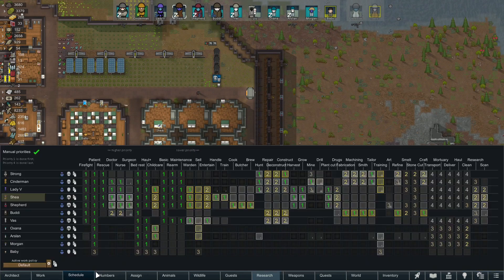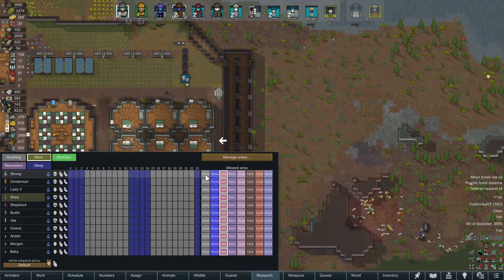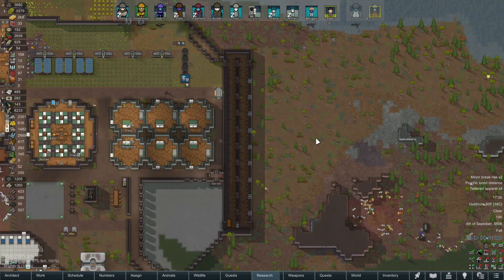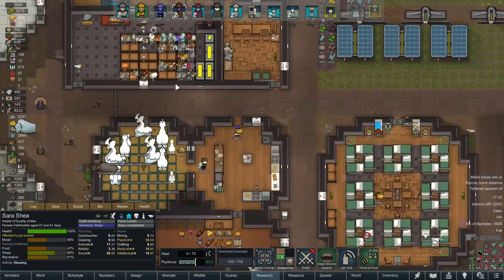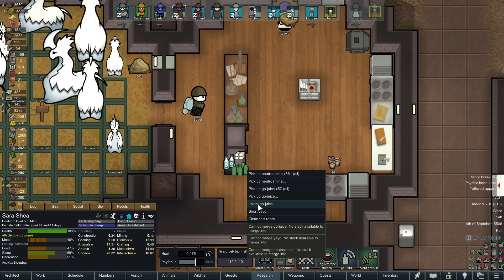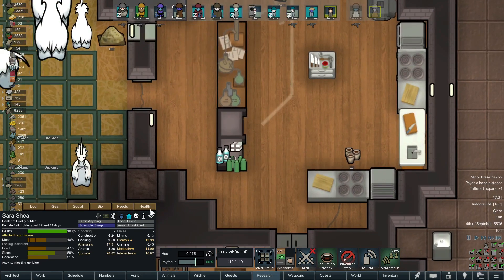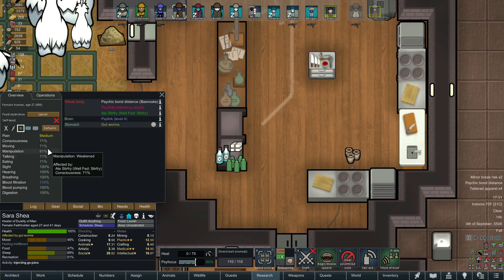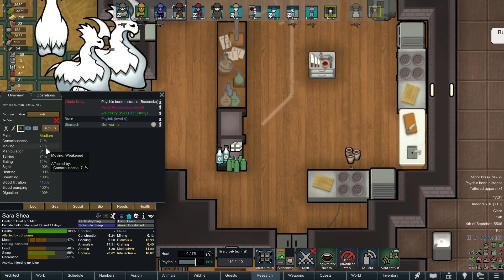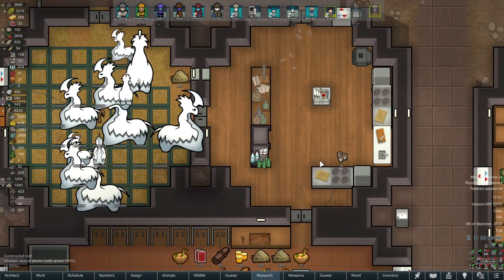She, like everybody else, is restricted to the safe zone which is just behind our walls. But I'm going to grab her because she is, in fact, our royal pawn. First things first, before we head out into the wilderness, she's going to have to get herself a little go-juice action because I want her on her speediest when she's out there. And of course she's already got a reduction in movement because of her stupid psychic bond distance.